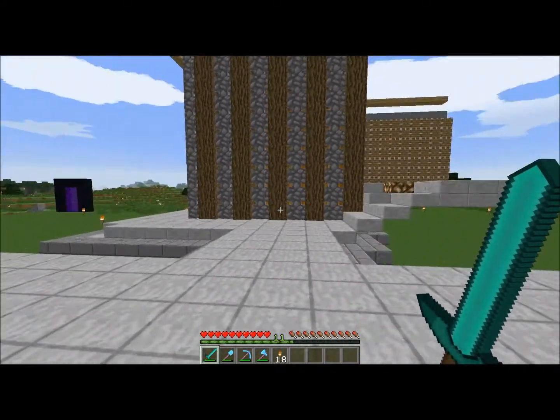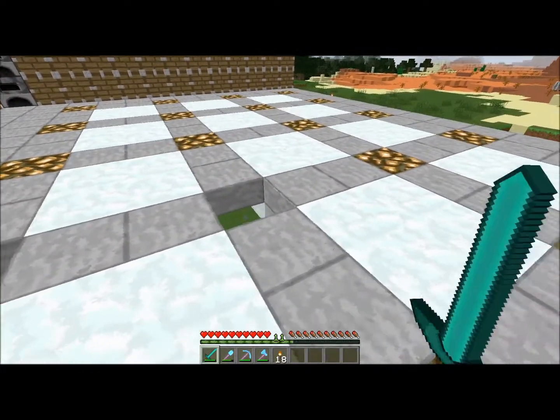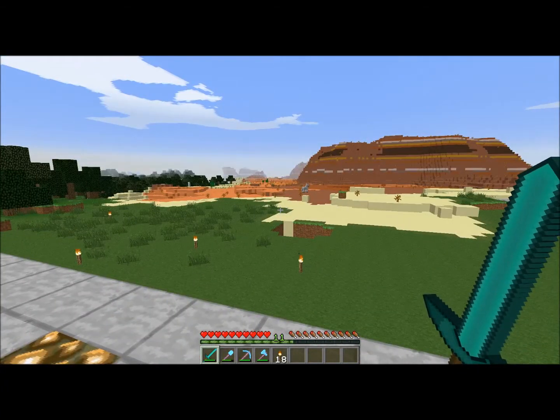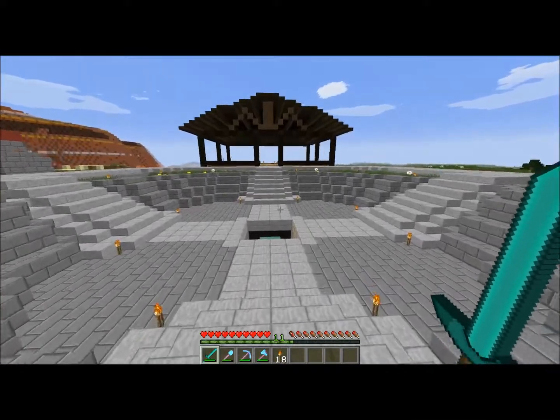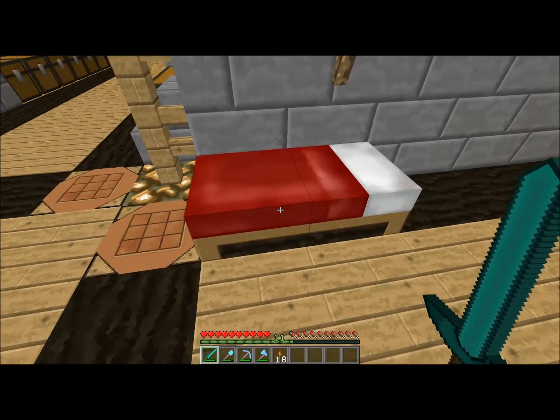To get things started, we need some glowstone. I really have a problem finding glowstone, that's why my next project is a mob farm — because witches give glowstone dust, and it spawns with normal mobs at night. Speaking of night, I need to sleep. So if I have a mob farm I'll have redstone and glowstone.